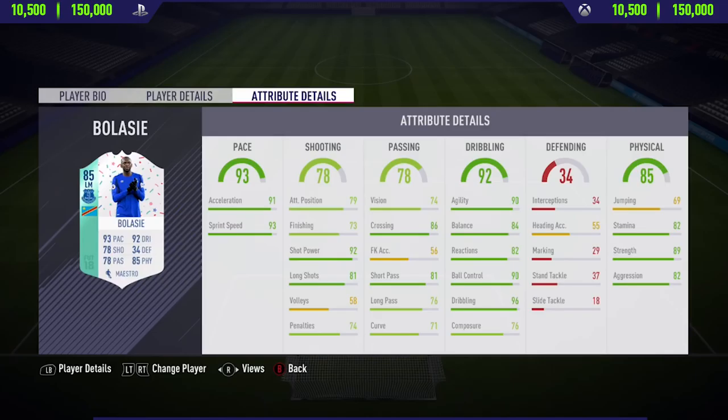Moving on into the in-game stats, as you can see he's got some really nice stats in the pace, dribbling, and physical categories, and he's also got a few standout stats in the passing and shooting category, such as his long shots and shot power.